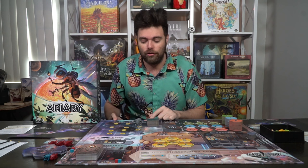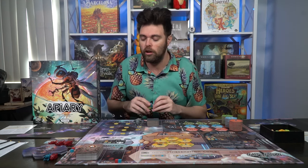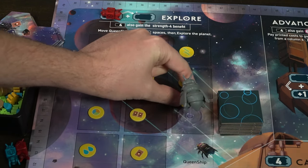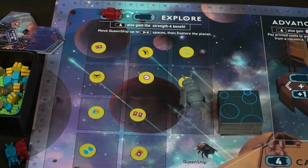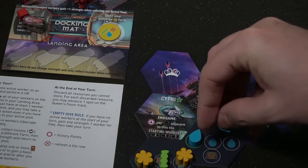Let's talk about placing workers. The first action is the explore action. There are two spaces in some areas, but remember: whenever you place one of your workers down, you're always placing it in the area where the action is coming from, not where it's going to. You place your worker on the area and take the action. To explore, you'll place your worker down, check to see if it's a power-four worker, and perform that bonus action if so. If not, you do whatever it says.